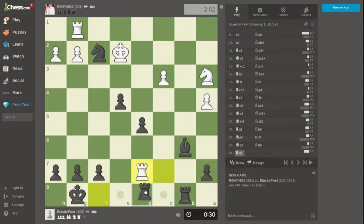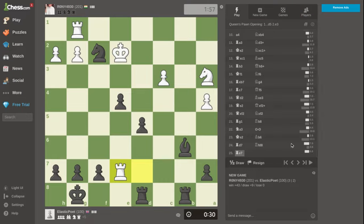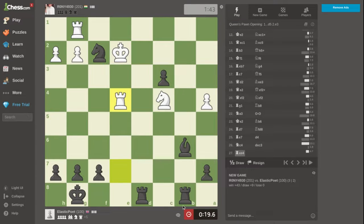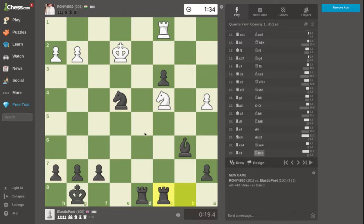I need to trade because I'm up five points — whenever you're up material, trade every time. He didn't trade, interesting. I have 20 seconds so I need to hurry. I'll take with this; if takes, that's a discovered check so I could win the knight. This is a 3+2 game, so every move adds two seconds to my clock.